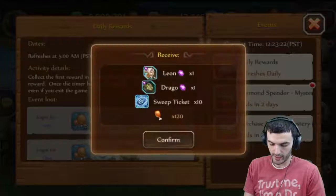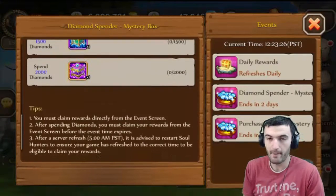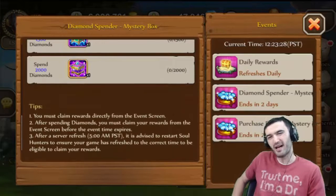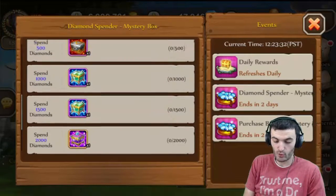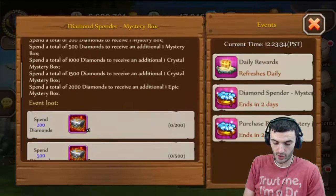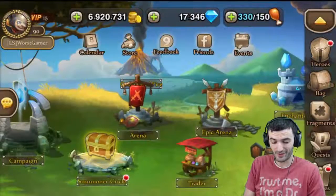Let's just claim this real quick. It's pretty much this mystery box. So they've got this mystery box thing — we're gonna try that out today and see what we get. This is my first time doing it, so we're gonna experience this together. It's our first time doing this together.